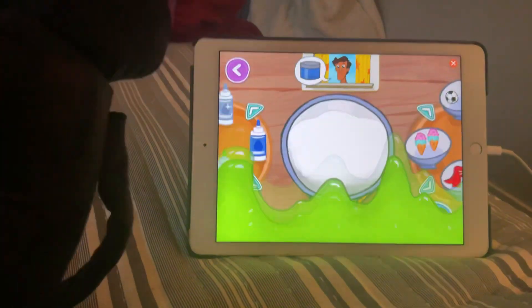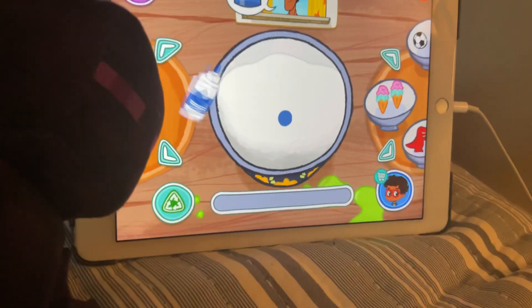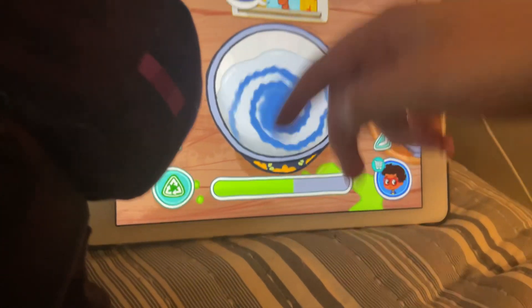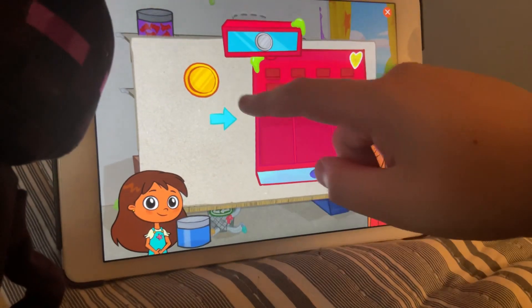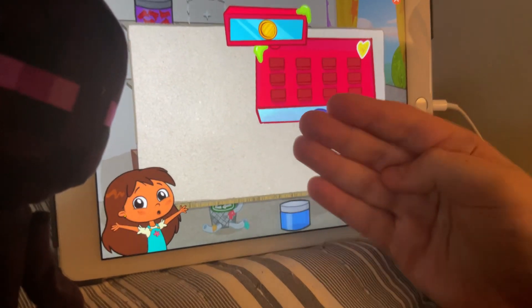Now we're just going to have to make the slime, but it's just plain blue food coloring. So that's it, we just need to mix it all up. It could be even squishier. Perfect. And now we're going to tap on the coin slide. One coin. A happy customer.